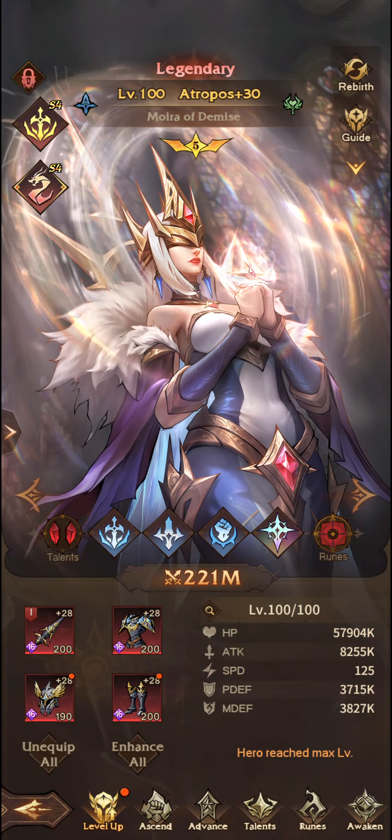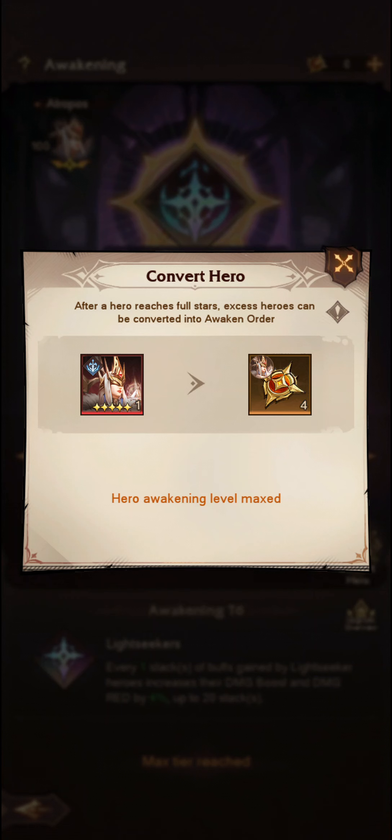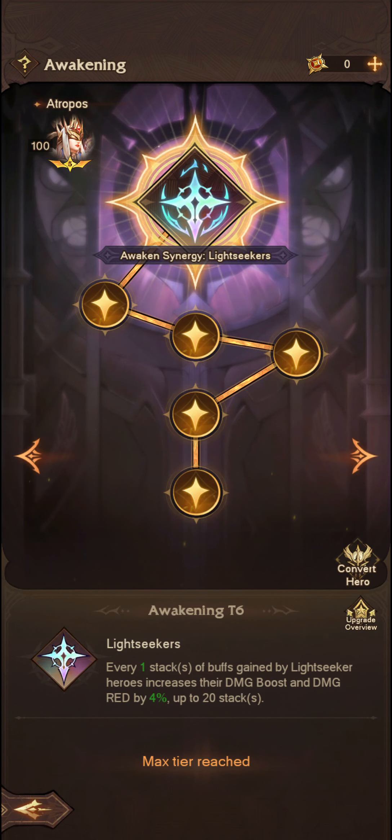The final place you're going to be able to obtain these Awaken Orders is by going through the Awaken tab and using Convert Hero. We can't convert any more Atrops into Awaken Orders because the Awaken level is at max, so we do have Lightseeker unlocked.